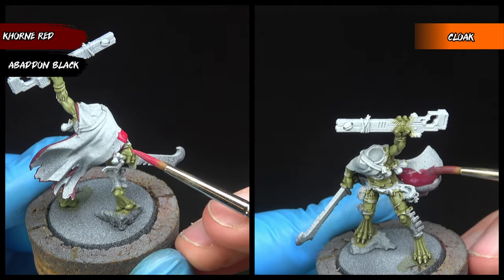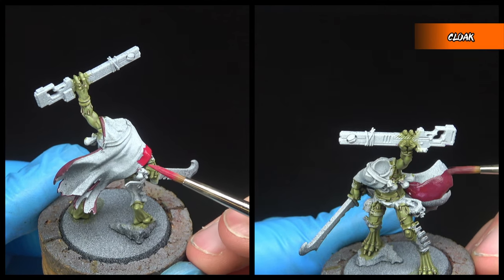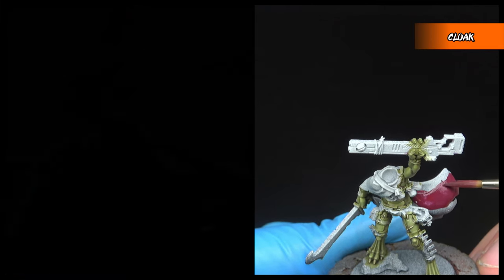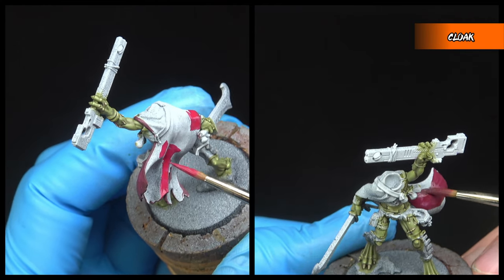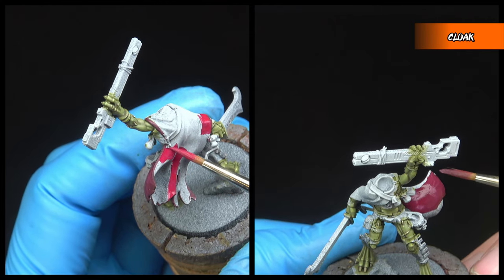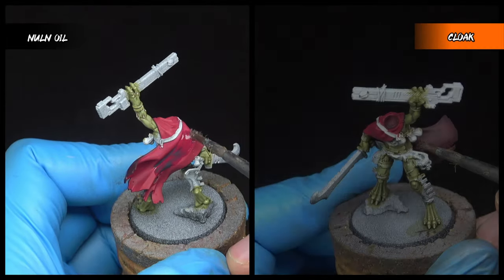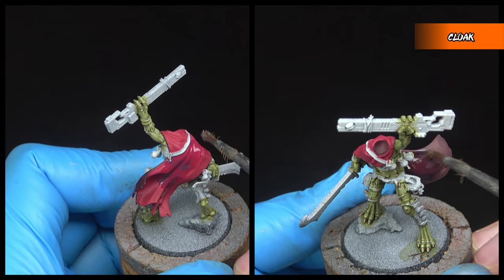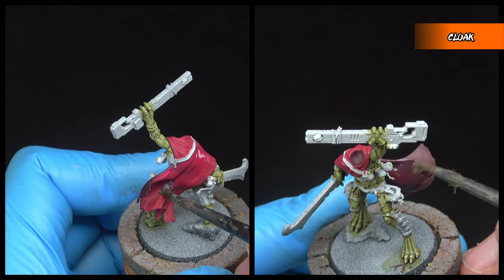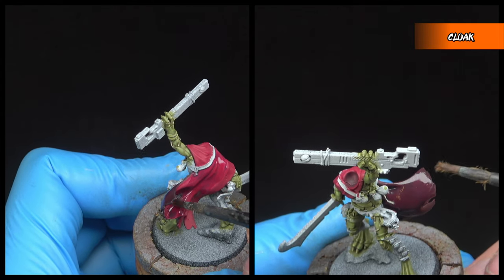To add some visual interest I wanted the cloak to be darker on the inside than on the outside. With that in mind, for the inside of the cape I went with a base coat of 50-50 Abaddon Black and Corn Red, whilst the outer cape is purely Corn Red. Both sides of the cloak now get a wash of Nuln Oil, and it's really important that, as with the previous wash, we watch it to make sure it isn't pooling too much in any one area, as we're trying to keep the cloak as smooth as possible.